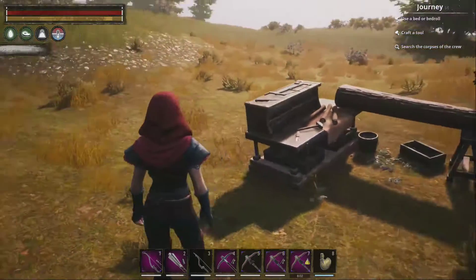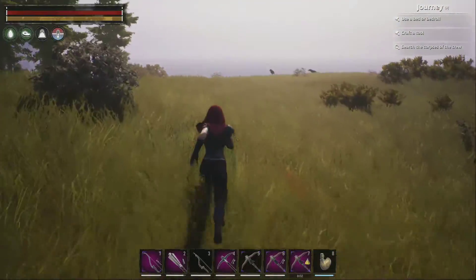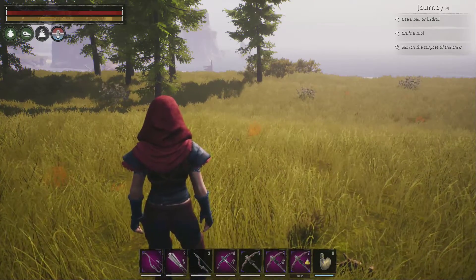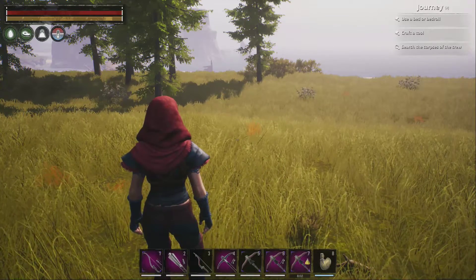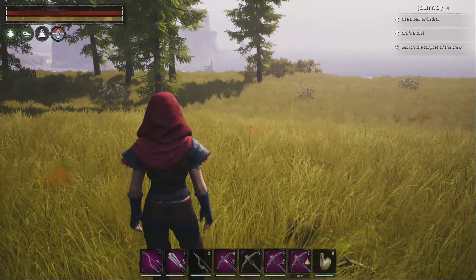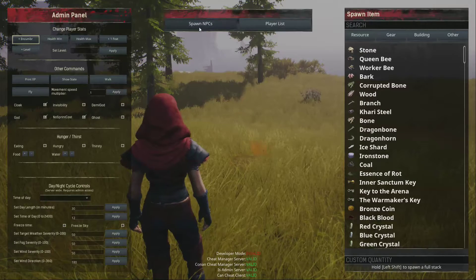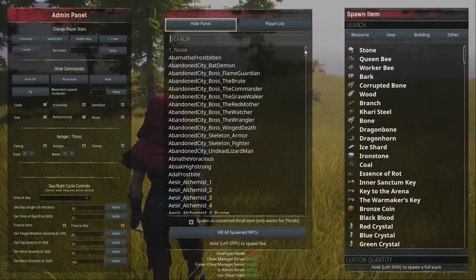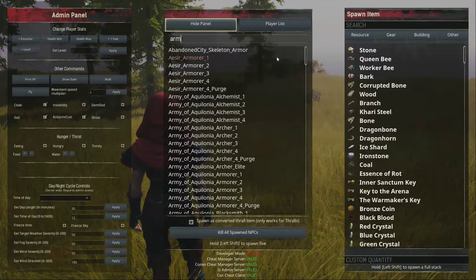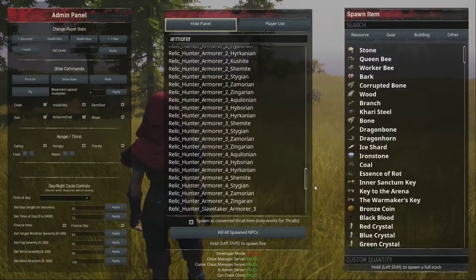When I do a Surge now, it's so easy for me to knock out. I actually just keep a damage weapon on my Thrall because I can knock out everything pretty fast before my Thrall kills it. We'll spawn in a Tier 4 — let's go with an armorer, and I'm going to do a Surge one, Relic Hunter, the Purge one.